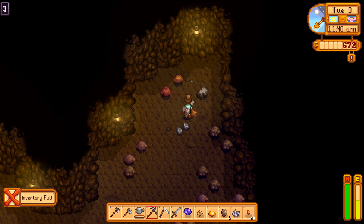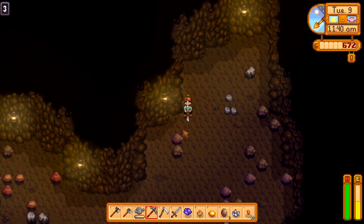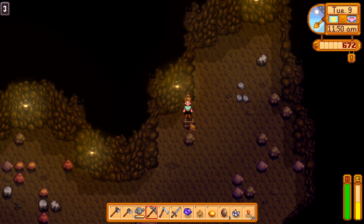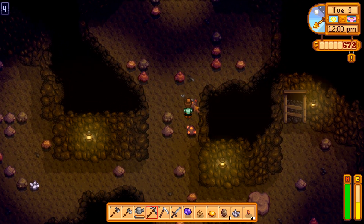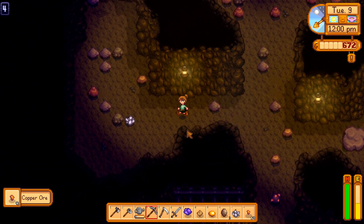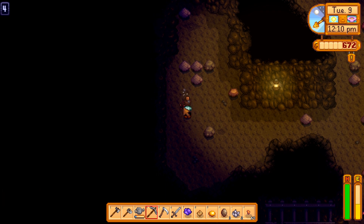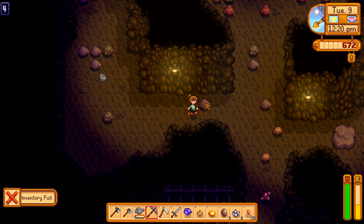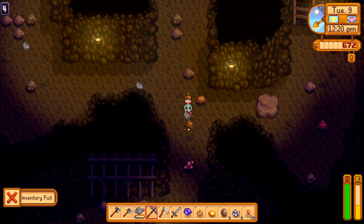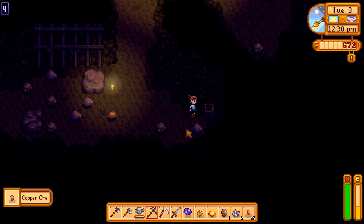We're getting quite a few geodes which is nice. I just want to make it to level five so we can use the elevator. The good news is we need 20 copper ingots and I think we'll get that fairly easily. I just need to find a ladder — if I was a ladder, where would I be? Probably in the most annoying place in the whole entire mine, realistically.